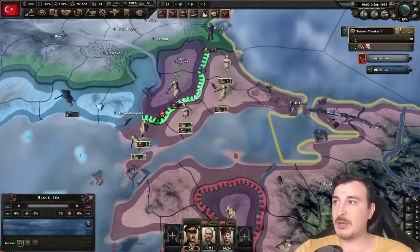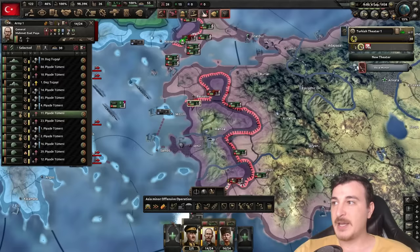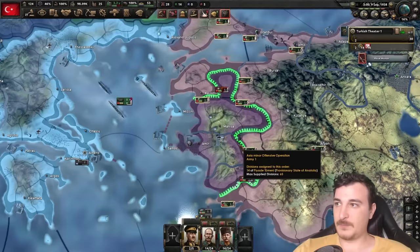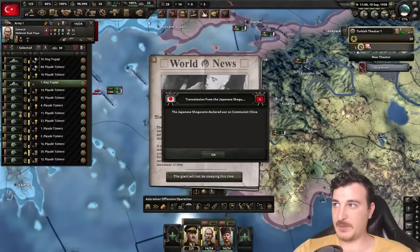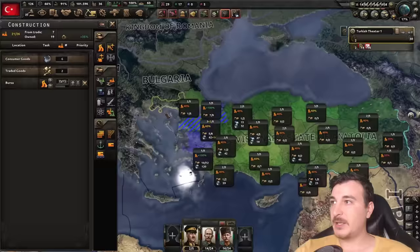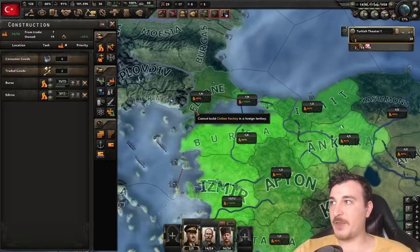Ukraine just broke away from the Russians — holy schnabos. We pretty much won the civil war! That was actually super fast. In my trial run before I had a little bit of a harder time, so I'm happy to see an easier run here. The war is going to be over in a few moments because we're taking all of their victory points. There you go — we annexed them. Hell yeah, boys. Turkey is once more at peace.